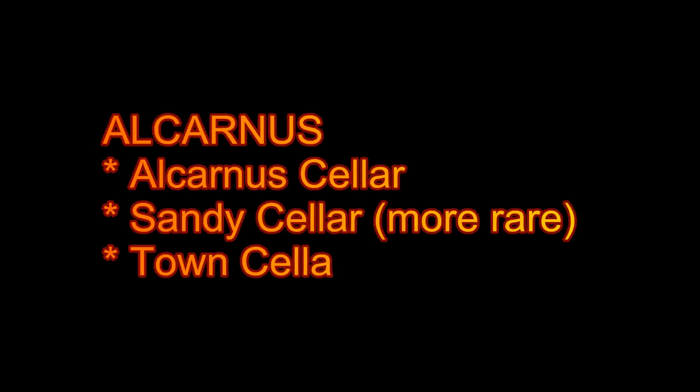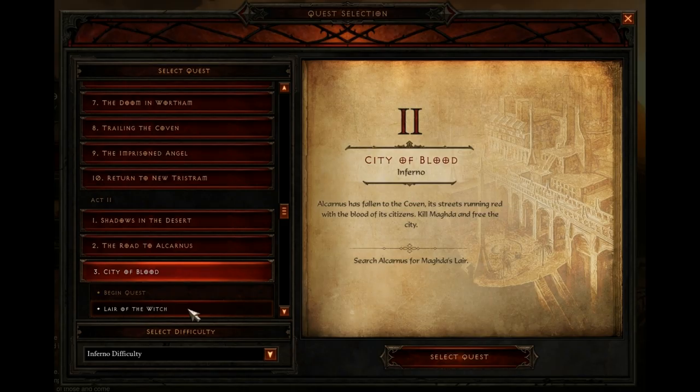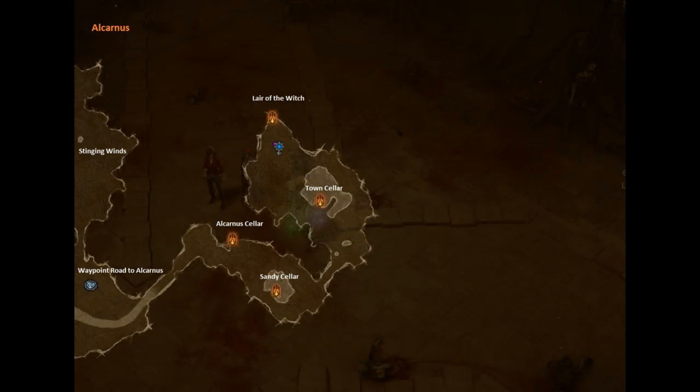Okay, we move on in Act 2 - we go to town, Arcarnus. This is the quest that you need to get access to the waypoint to the Road to Arcarnus. When you get there, you start walking into town. There are only three dungeons in here, and as far as I had them popping up, the Sandy Cellar was the most rare for me. All of the times I had Arcarnus and Town Cellar up, and only a few times I had the Sandy Cellar up. So that is basically all I can tell you about Arcarnus - easy peasy, fast explore.